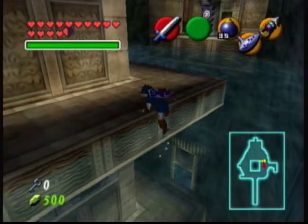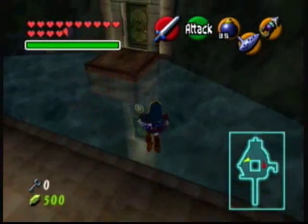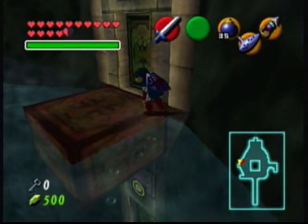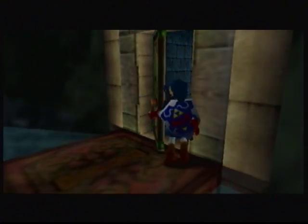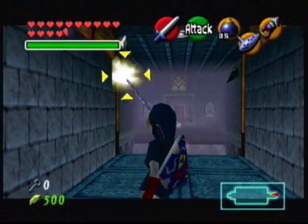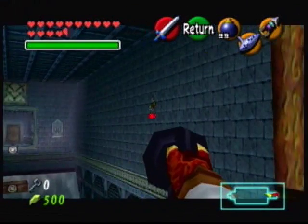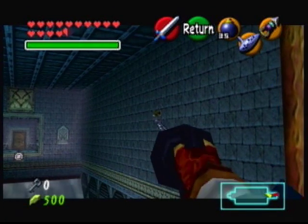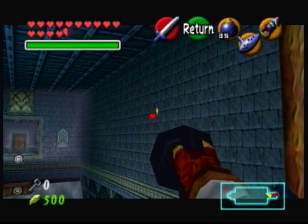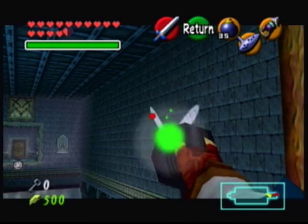Elevator room is on the other side. Where am I going? I have no clue, guys. I'm just wandering around. Golden Skulltula number 5 of this dungeon is now about to be mine. Very long launch. Okay, slightly up. Ba-boom.